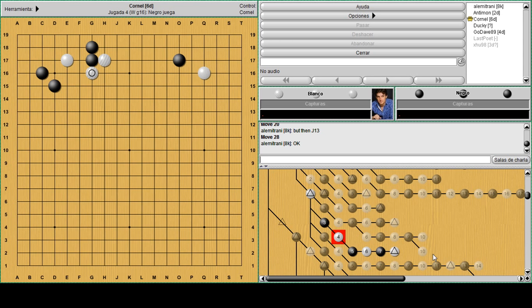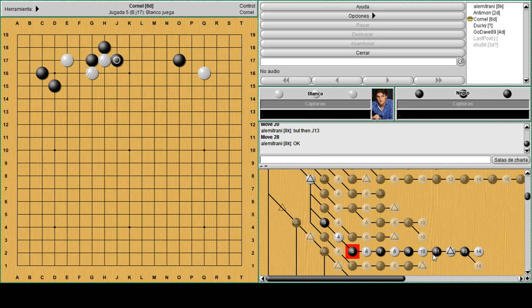Now if black goes down, white can hane on top, then block to threaten the cut - and it's a similar result to the sequence before. Then on hane under, white can hane on top like before. And now there's a nice strategy using those cutting points.